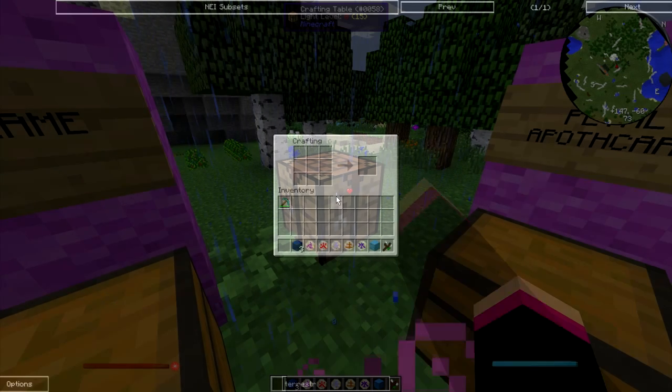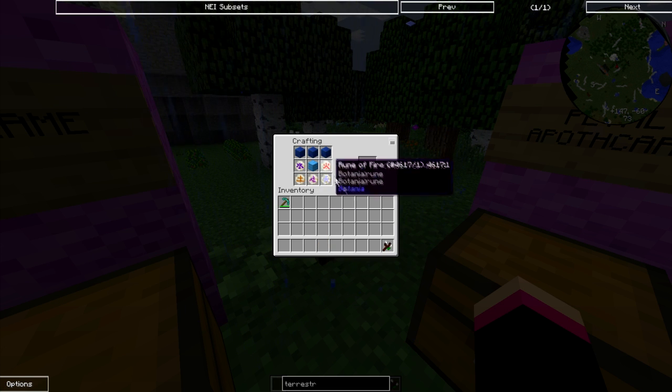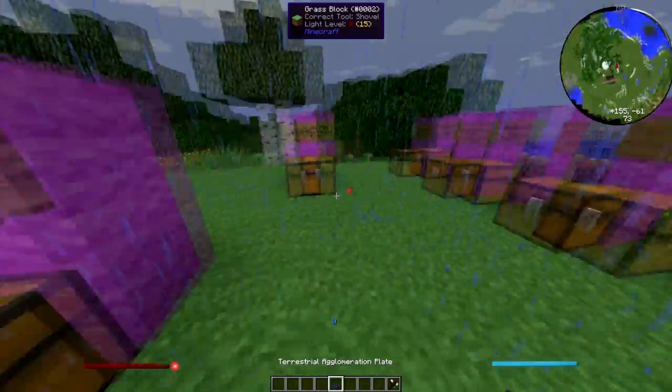What you need to do is go over to a crafting table and place three lapis blocks, a block of mana steel, then place the rune of water, rune of earth, rune of air, rune of mana, and a rune of fire. And that is the terrestrial plate.